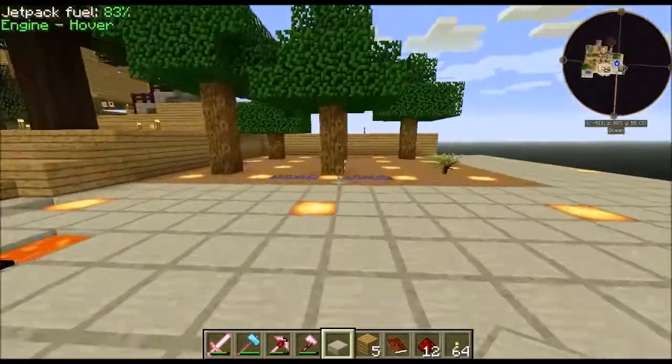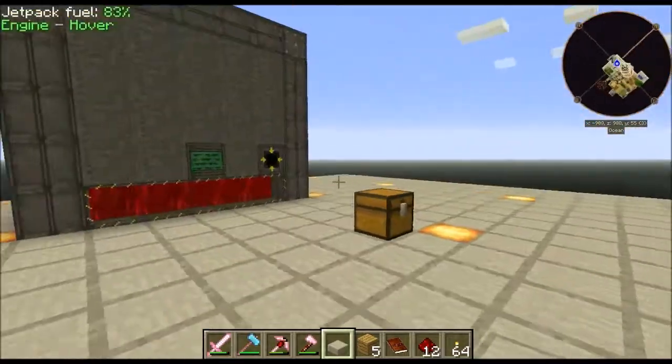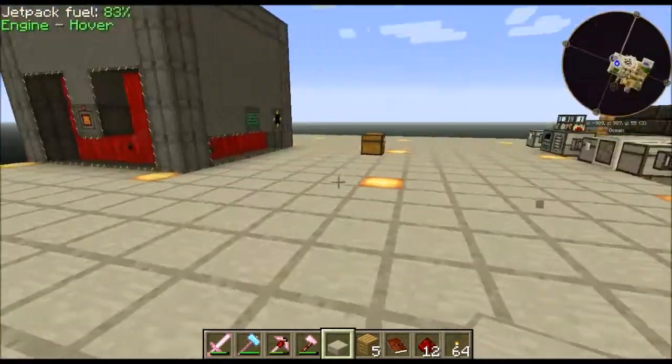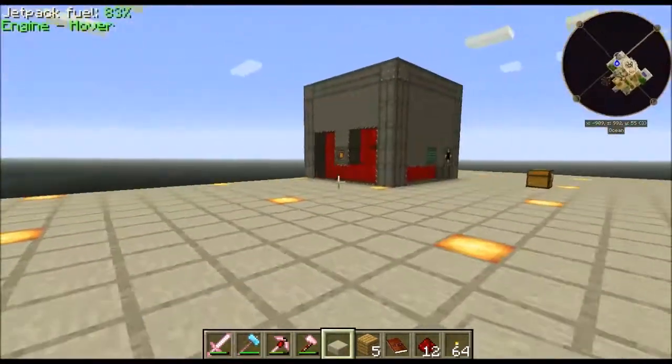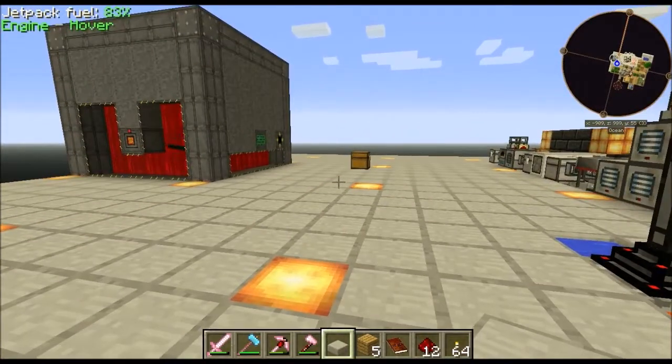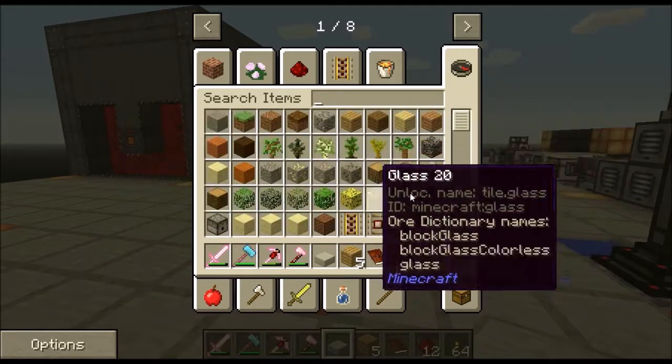I was ready to show you guys and to get ready to do the viewer suggestions. Unfortunately something happened with Agrarian Skies overnight. I don't know whether it was on my side or their side, but when I came on it would not remove me out of cheat mode. It logged me in in cheat mode, so I did the whole slash game mode and changed it, but then it brought me up to this screen it kept logging me in at.